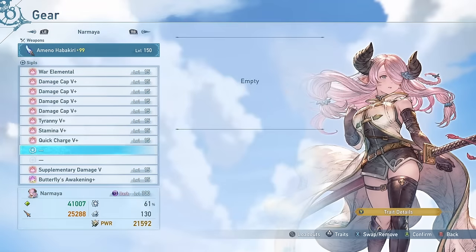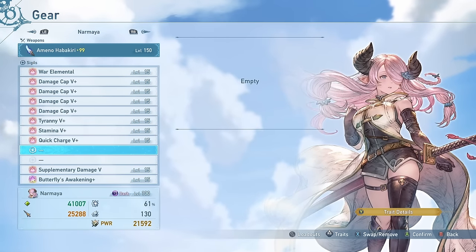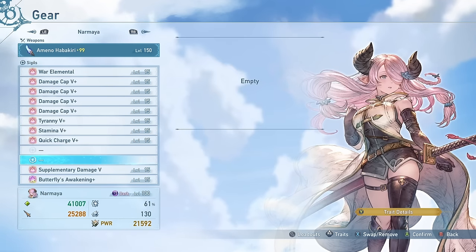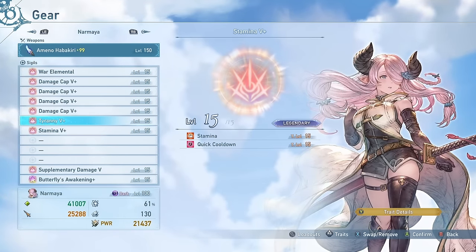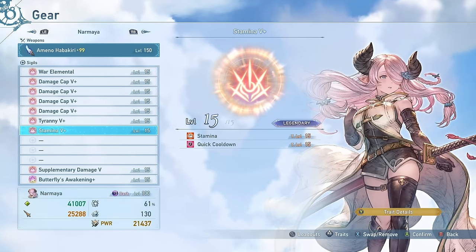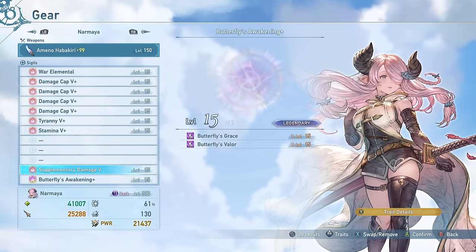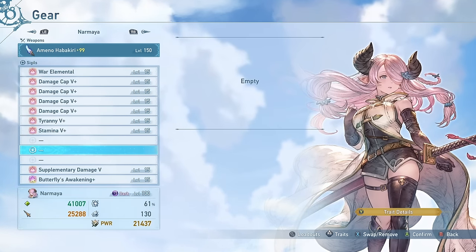It's a pretty simple way to build in this game, though it's lacking a lot of variety. Hopefully they introduce better sigils like sigil sixes when the fall raid comes out next month. As of now, this is pretty much a basic template: tyranny, stamina, 4 cap ups, War Elemental, supplemental, and then an awakening. You have a couple extra slots to play with for whatever utility or damage you want.